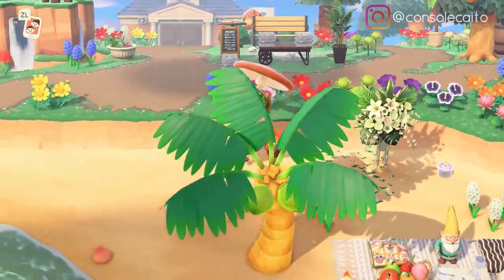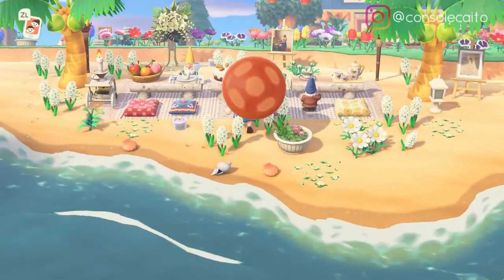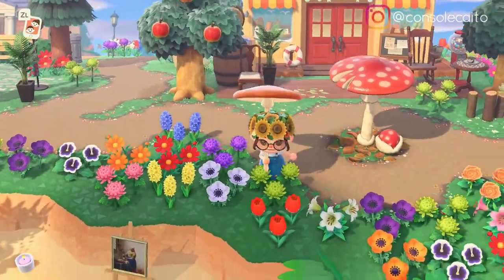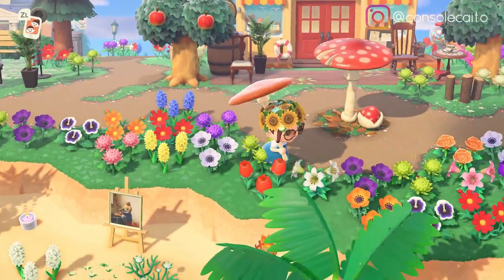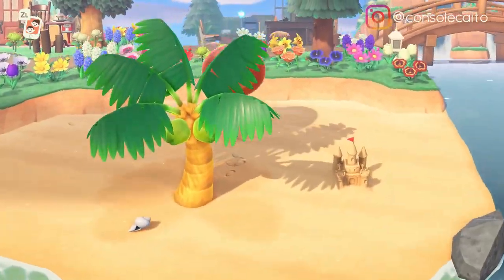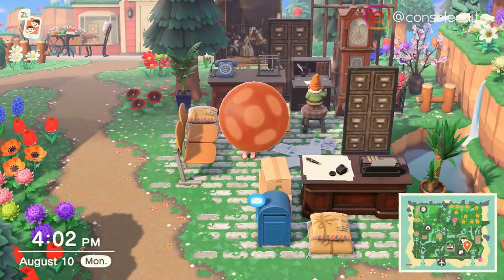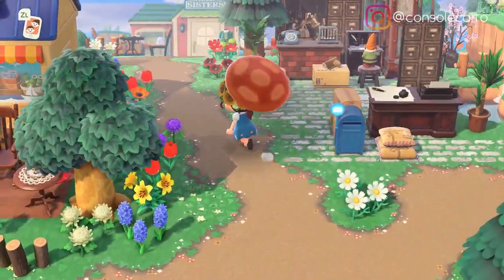Oh look at this cute little area with the gnomes — they're having a little tea party out here on the beach! Oh my goodness, she has so many colorful flowers, it's so fairy-like. I love it, and all the mushroom stuff looks so good. Oh cute, look at the gnome — a little post office over here! I love that.